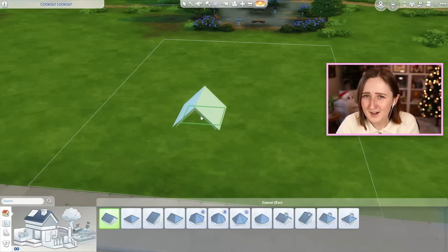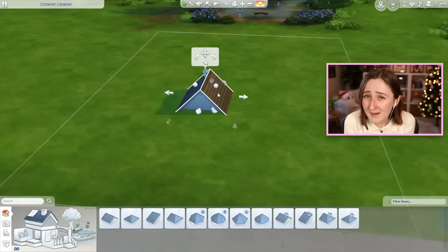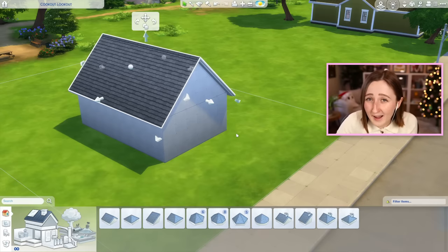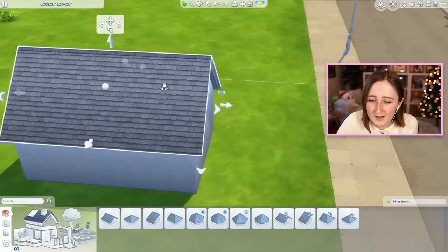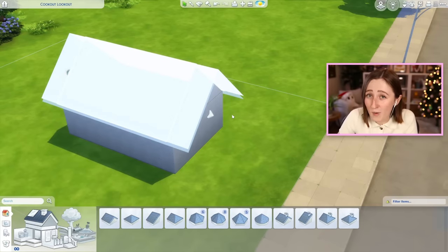One of the most annoying parts is that a lot of the things you can do to manipulate roofs just isn't visible and takes a hotkey to unlock it, so a lot of people might not realize it's even possible. First I want to talk about the little overhangs on the roof, like this part down here and this overhang right here.